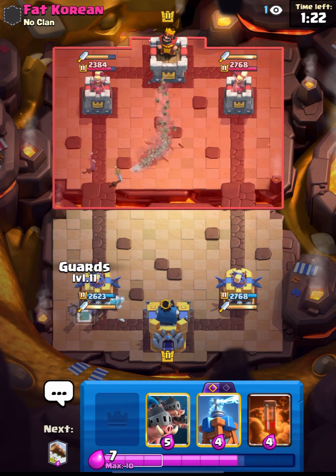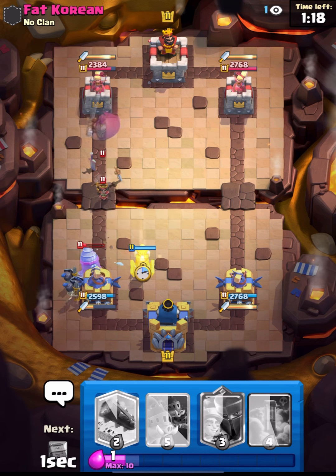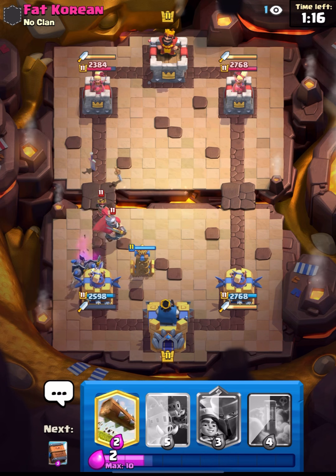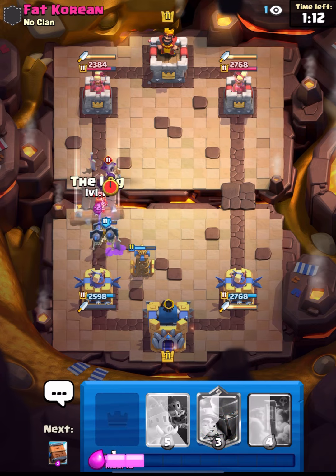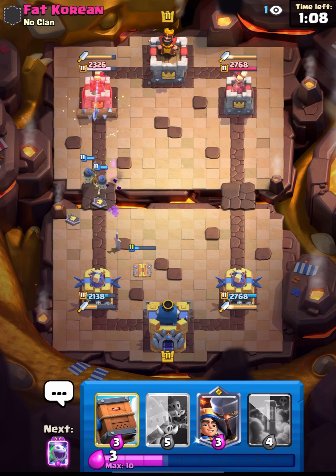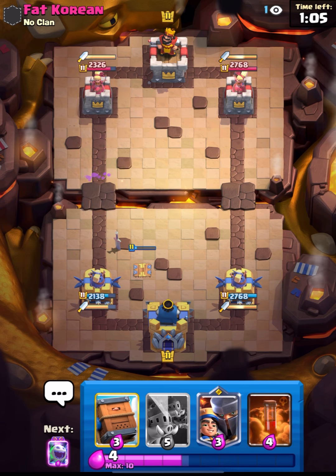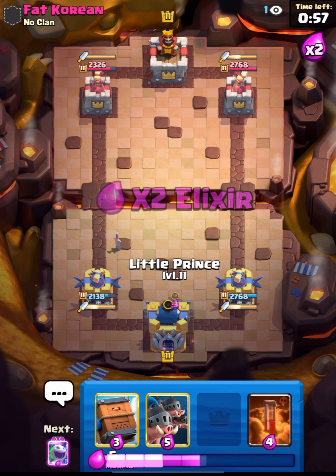Now what we can do is place our Guards for his Drill and put our Tesla over here. I don't think we should put down anything else as Tesla can be a nice defense. Unfortunately his Bomber will get some damage, but that's okay. This deck really counters Drill - and I think you should use it. You can also use this in top ladder if you have the maxed out deck.